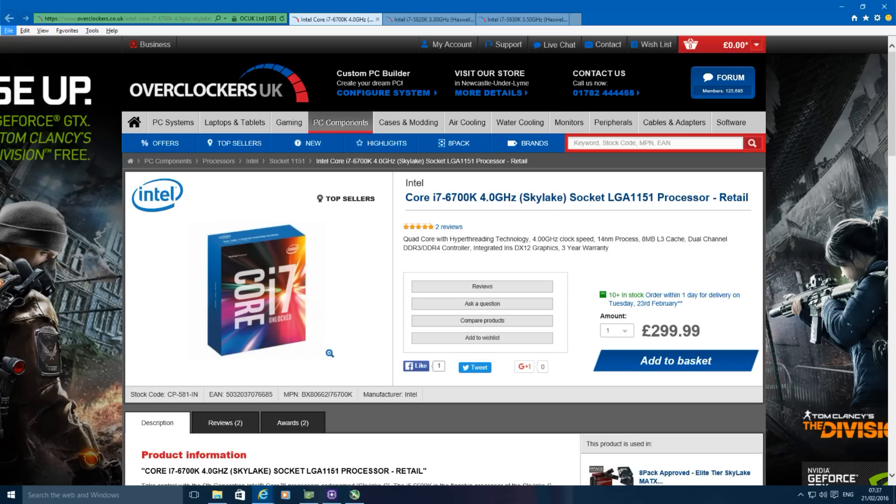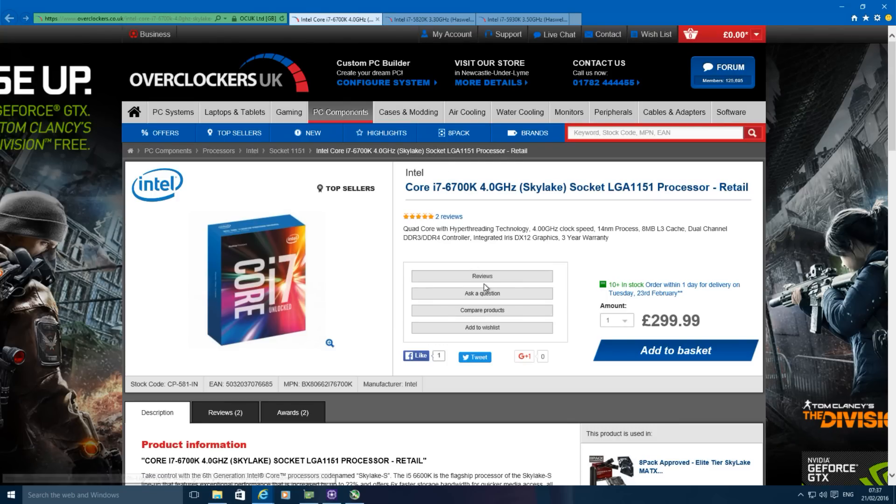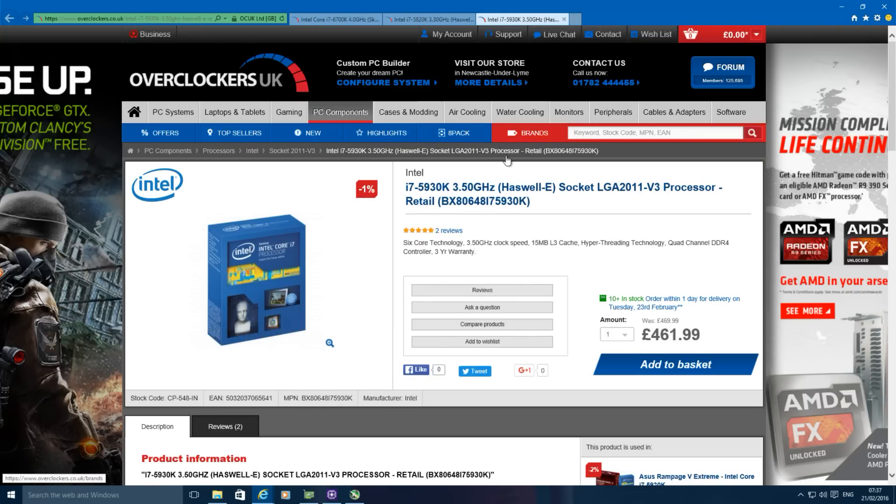A mainstream processor like the i7 6700K only has 16 PCI Express lanes, so if you were to run a dual GPU setup you'd be running both cards at 8x. If you move up to an Intel i7 5820K you'll have a maximum of 28 lanes but you'll still have to run both cards at 8x. The only way to get full 16x16 support on the Intel side is to go with something like an Intel i7 5930K or the 5960X.